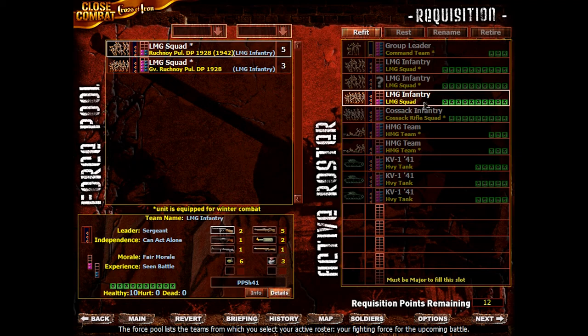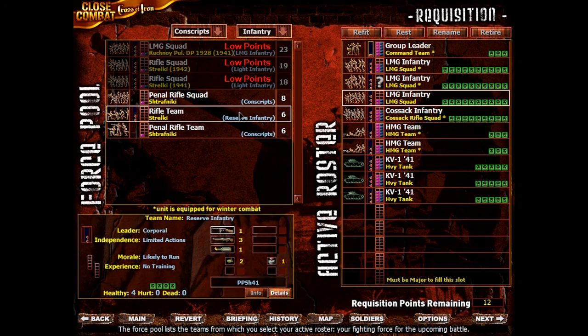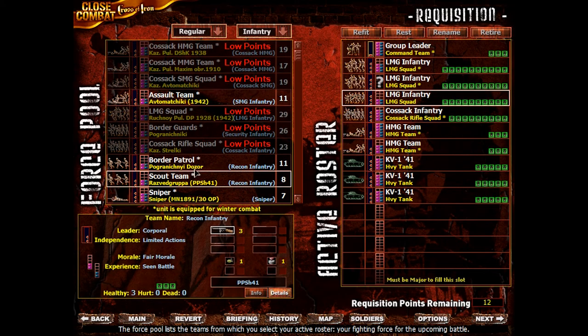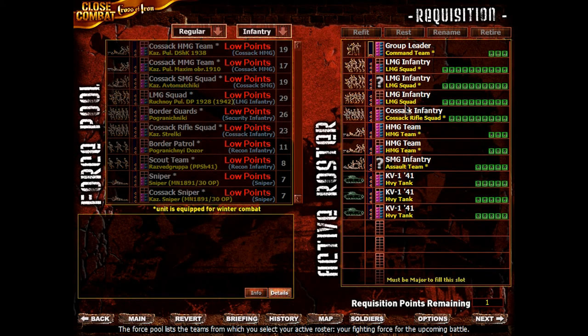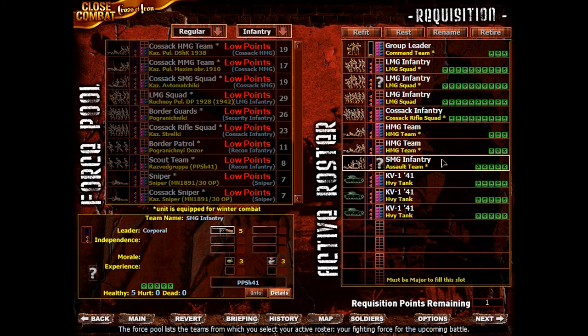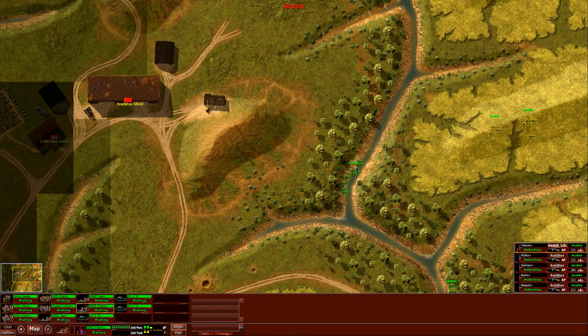They will be equipped for winter combat if we upgrade them. Let's see what we can get for these remaining 12 points. I feel like we're going to make them worse. We could get a Border Patrol or an Assault Team. Maybe we just try an Assault — full SMG team. It'll probably have its uses if we want to just try to overrun a gun position or something. So we have one leftover acquisition point. We're going to just leave the Tractor Shed — it's kind of a tough spot to defend.